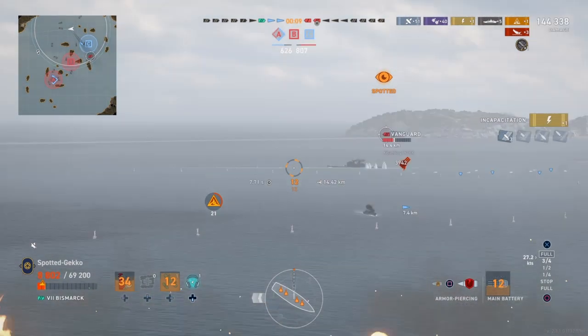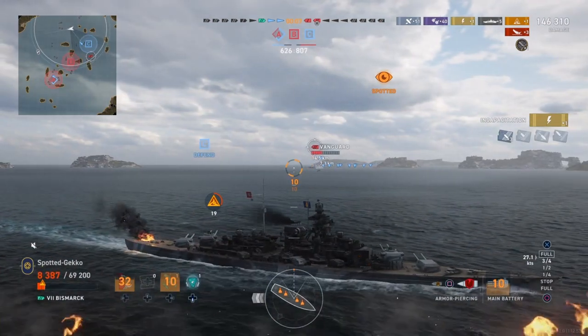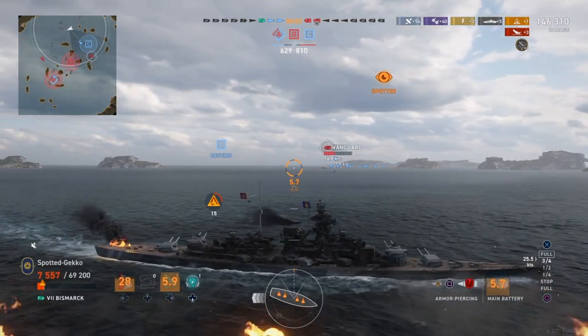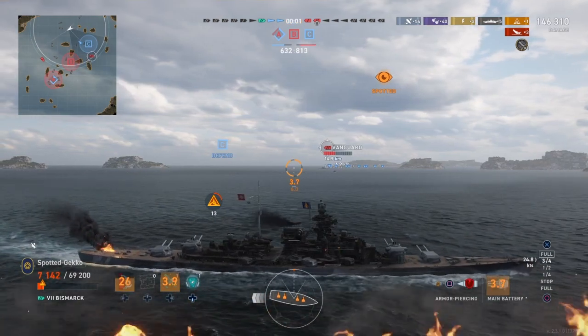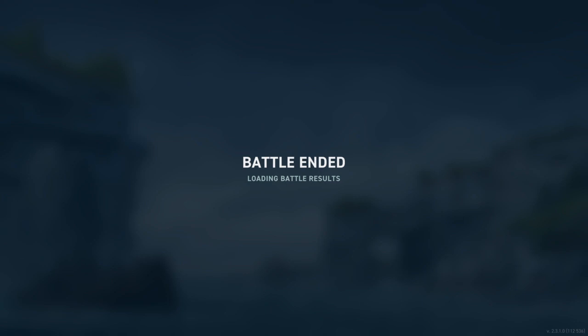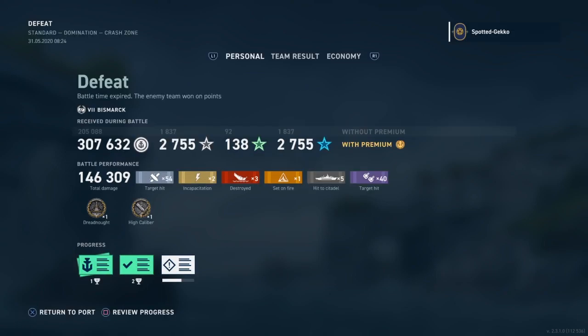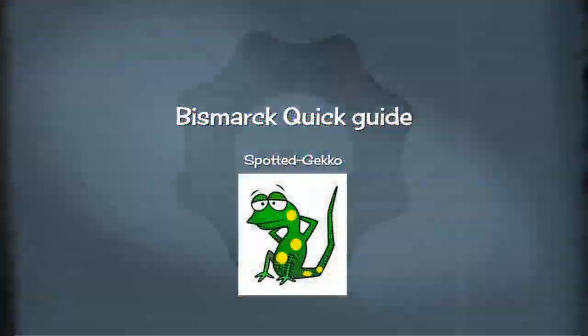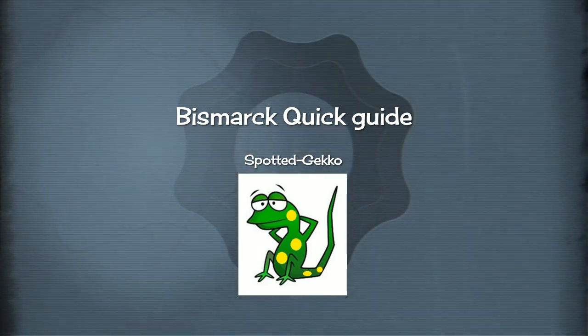We're going up against the Vanguard now. Like the Bismarck, it's a ship where you're hoping for better performance, and Wargaming has improved the Vanguard a lot since launch. But the match ended there. The Bismarck had a really good outing — 307,000 credits, 146,000 in damage, three sinkings, five citadels. It was a good match for the Bismarck and goes to show that this ship is a good ship.